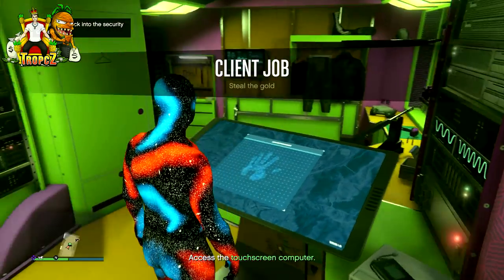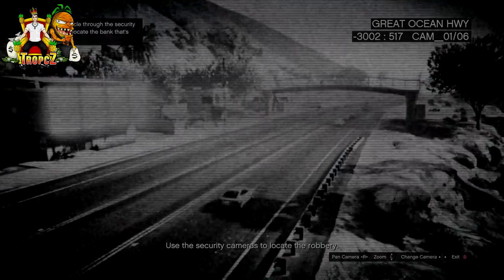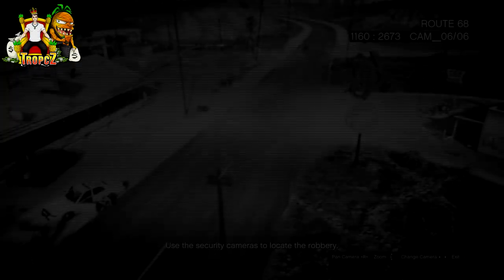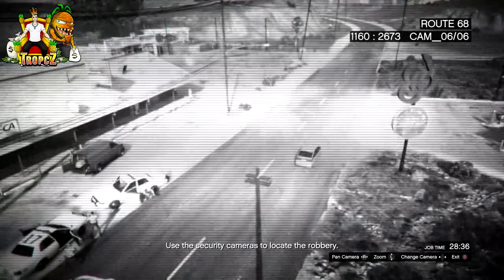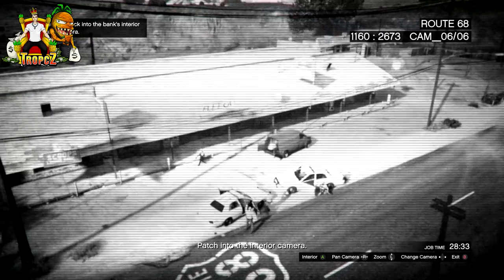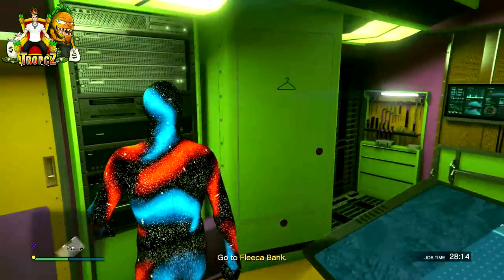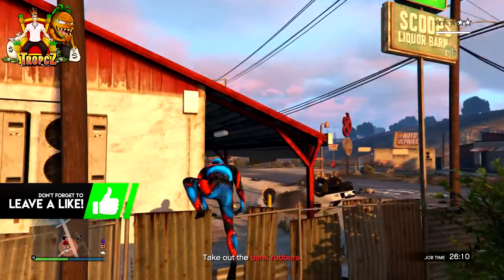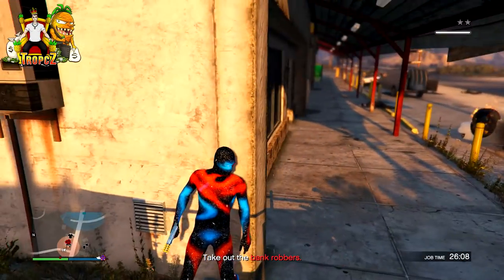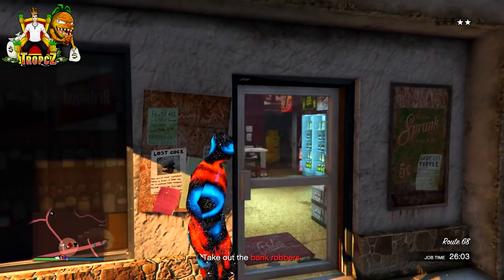Once you start up the Robbery in Progress, go to the new location it directs you to. You're going to go through the camera angles until you find the robbery, then fly over there. I recommend using the Oppressor or the Oppressor Mark 2 because it's the easiest to do this glitch with, or you can use a helicopter. Make your way over to the robbery — at this point there's going to be some guys in juggernaut suits, so be very careful around them.